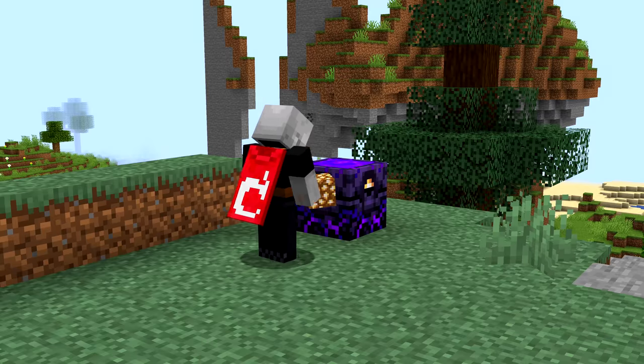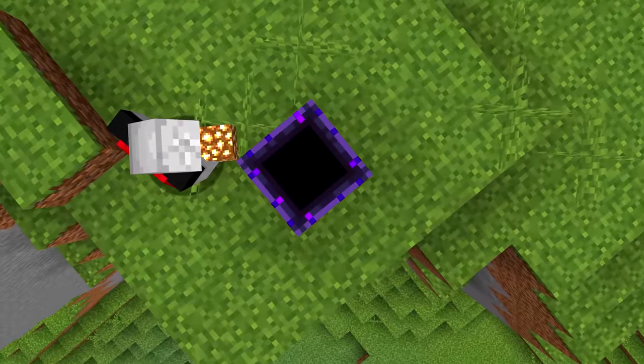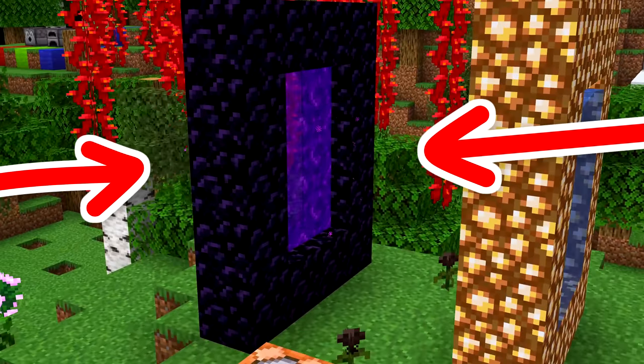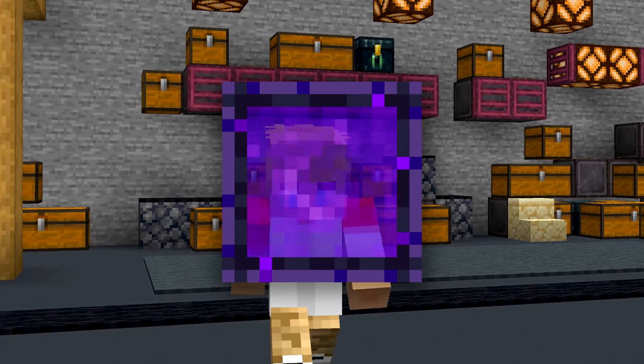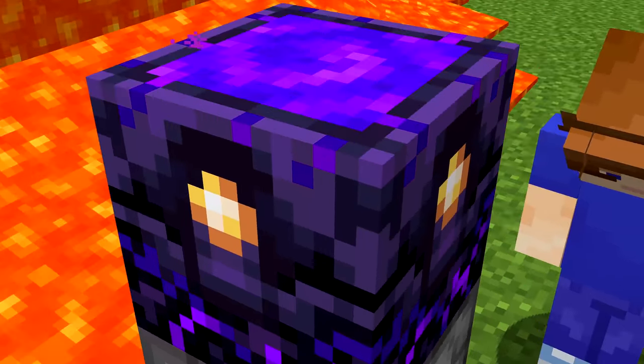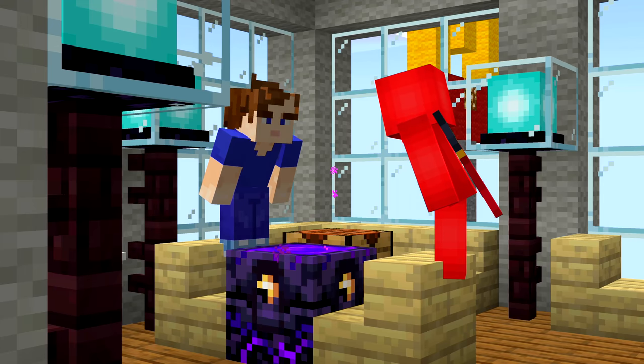Number twelve: respawn anchors look really cool while active, with the nether portal texture on top. It uses the exact same file as the actual portal, meaning it's slightly see-through. You don't see this translucency in-game because it's a solid block, and solid blocks are always opaque. One of my favourite blocks just got even cooler.